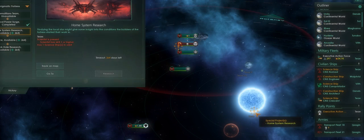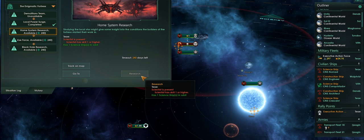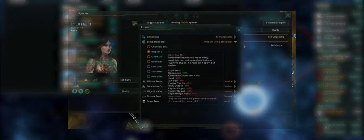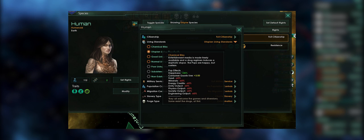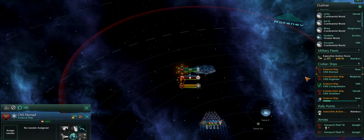Then we got the rights and privileges system, which I thought originally was going to be part of 1.5 Banks. But it does look like rights and privileges are being moved towards the Utopia expansion, allowing you to set specific policies for the many species in your empire. And basically, you will be able to write the word fascism with a capital F with these mechanics.